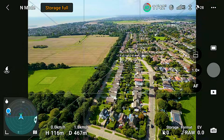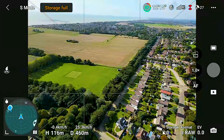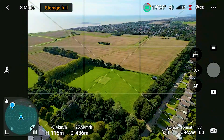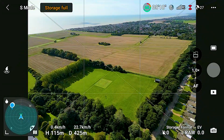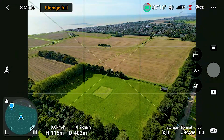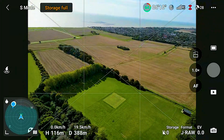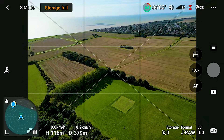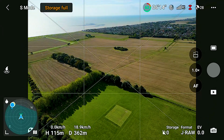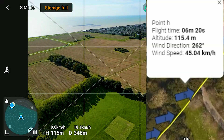Now I'll move to sports mode. As you can see, it really doesn't make much difference — the speed is just the same as it would be in normal mode. The only difference between normal and sports mode is that in normal mode with no wind, the maximum speed it would reach would be about 38 kilometers per hour.